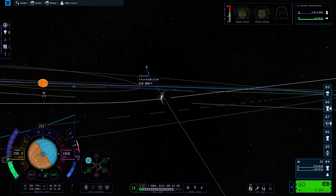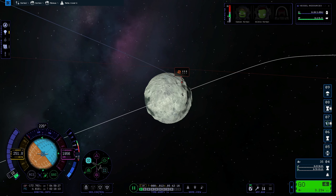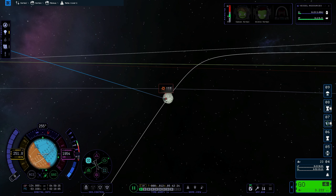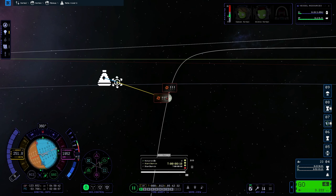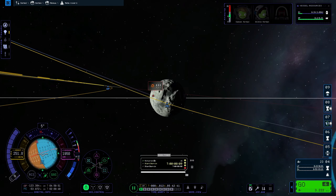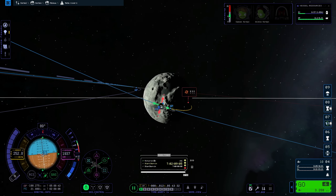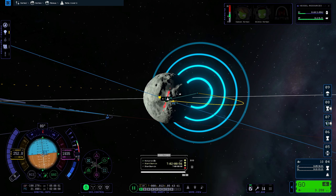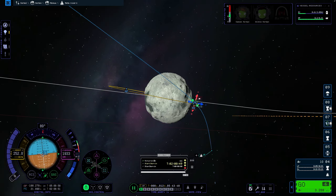While heading to Minmus, I'm adjusting my orbit — trying to get it as close as I can to the center, then adjusting so I go outwards close to the equator. I'm sure it's possible to do it a bit more efficiently. Usually I try to do this before entering the sphere of influence of any planetary body I'm going to visit, but thanks to the bugs in KSP2 that was not possible yet.